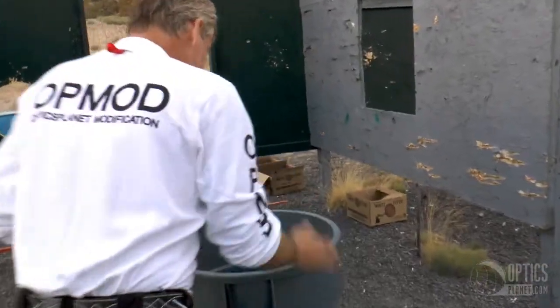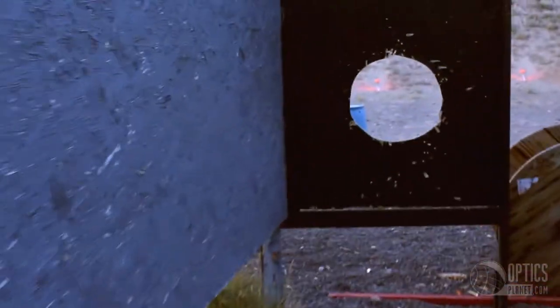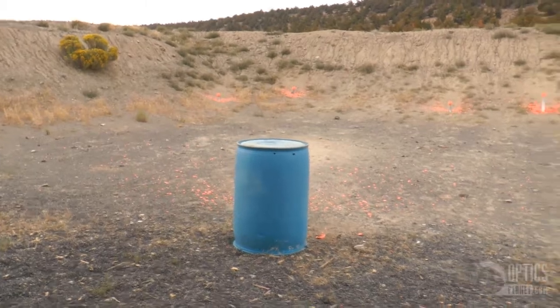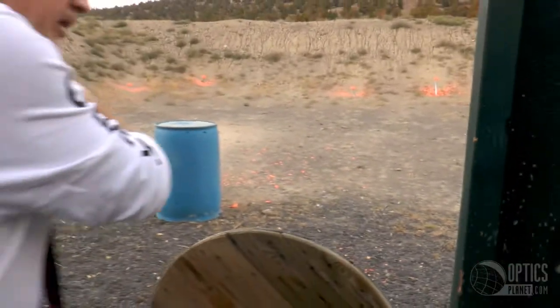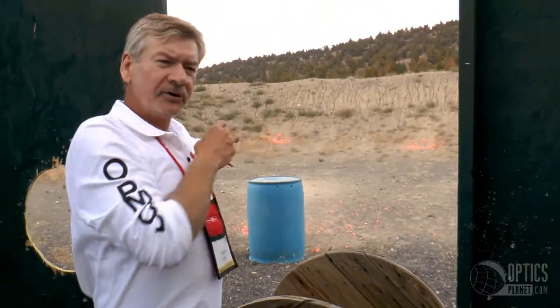Then you take your rifle, you dump it — it's called a dump bucket — grab your scatter gun out of the other bucket. You've got one low target, you shoot through the window, then you have seven more clays to shoot. What I did last night: the wind was coming from left to right and I shot my left target first.